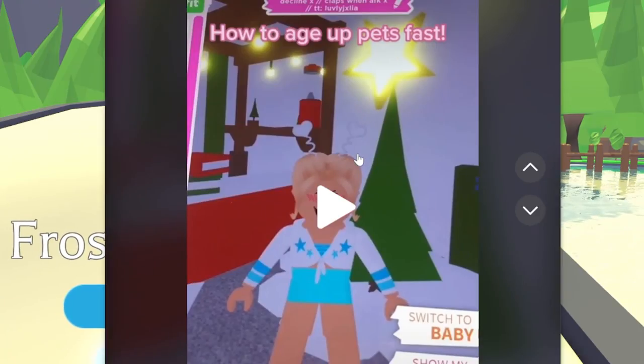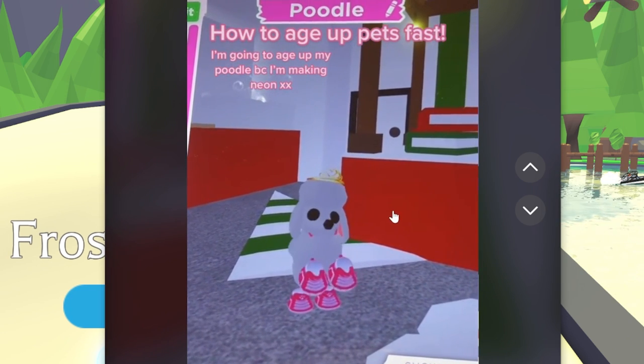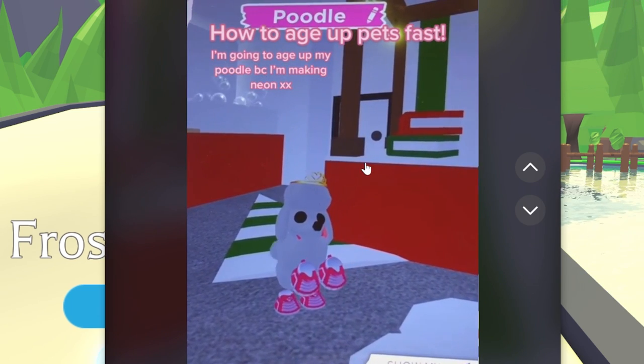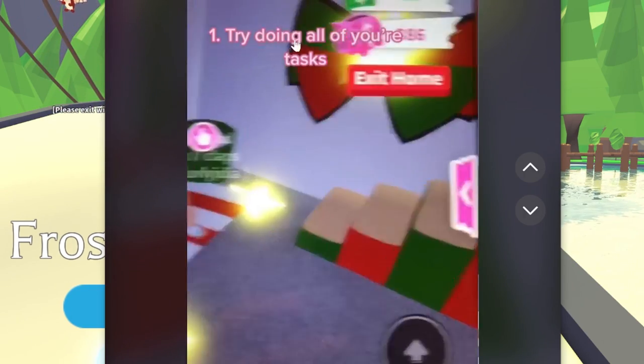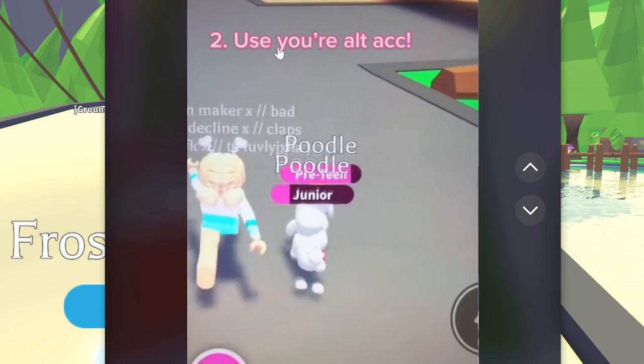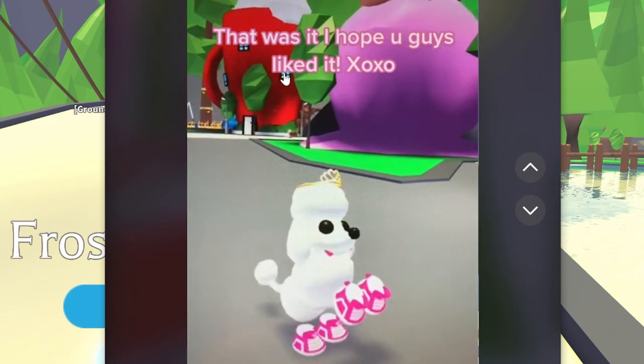So let's check out the first method right here, which shows how to actually get your pet aged fast. Looking at this video: try doing all your tasks — okay, that's already what we're doing. Use your alt account — I guess an alt account makes it faster. You can also trade your pet for an older one.